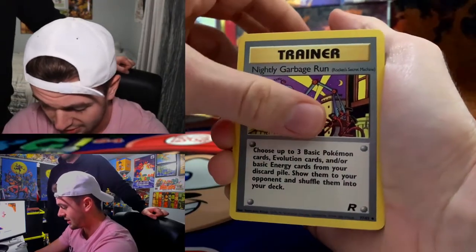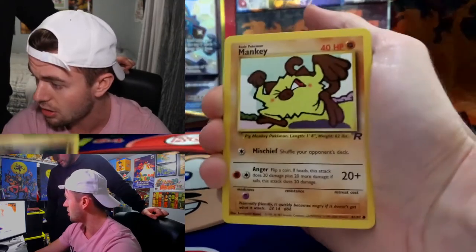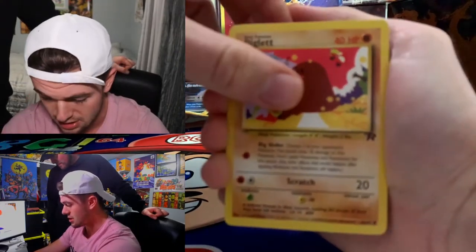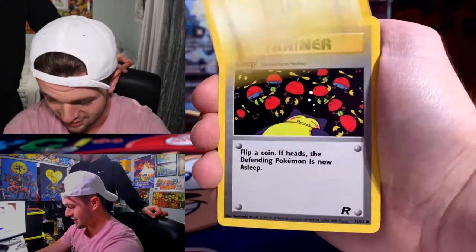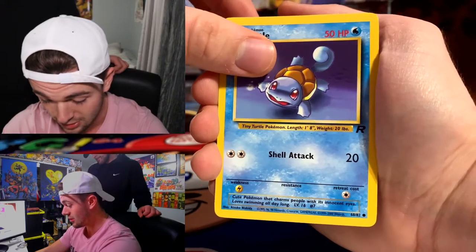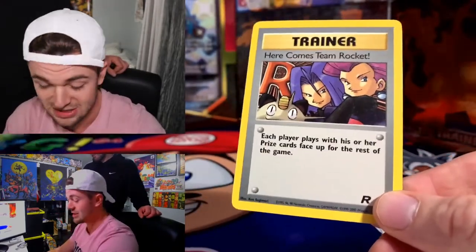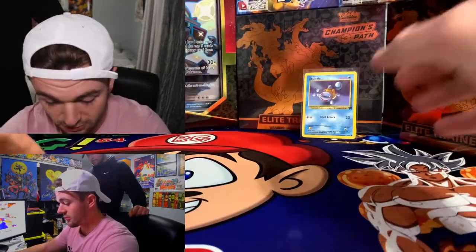Here we go — we got a Nightly Garbage Run, a Digger, Dark Kadabra, Machop, Mankey, a Dark Raticate, Diglett, Voltorb, a Squirtle — that's a good hit — and then a Here Comes Team Rocket Trainer card. So no hitting this guys, no hitting the Team Rocket pack. We're going to sleeve up this Squirtle — that is the hit. We'll sleeve up the rare also.